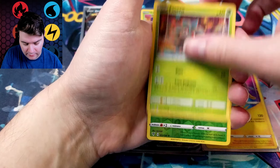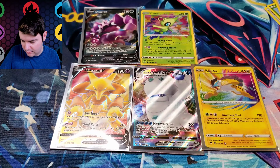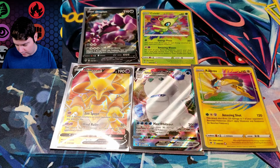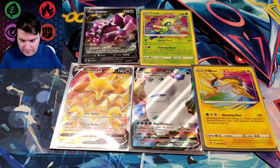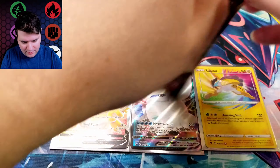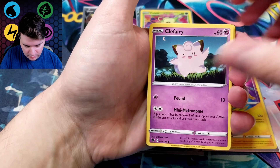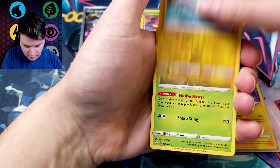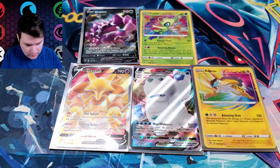Galvantula, Gogoat, Joltik, Sandile, Seadot, Pikipek, Mudbray, Bagon, Drapion — Drapion V, there we go. Last pack of this half. Charmeleon, Pinkerton, Telescopic Fight, Beldum, Fanpy — I think there is still a shot at that Pikachu, any of them.